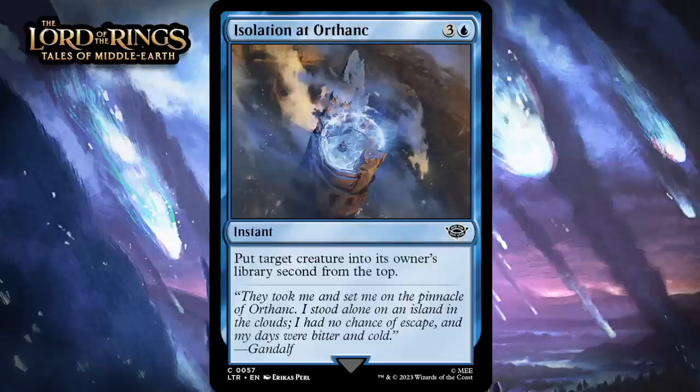Next up, it's Isolation at Orthonk, which for three generic and a blue is a common instant. Put target creature into its owner's library, second from the top. This is nice blue removal — you always trade one for one with it at least, and because it's an instant, sometimes you'll be able to really get your opponent if you cast it in response to a trick. I'm giving this a C+.